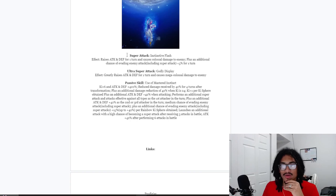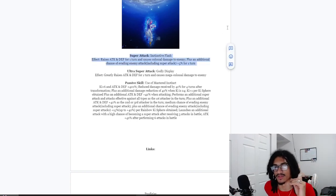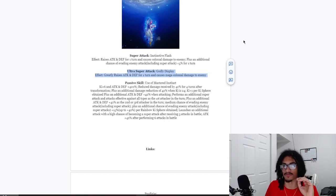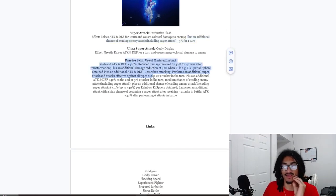In his UI Alco post-transformation, his 12-ki super — Instinctive Flash — gives 30% attack and defense for one turn plus an additional 5% dodge chance for one turn. His 18-ki super — Godly Display — gives 30% attack and defense for one turn. Solid, straightforward super attack effects.